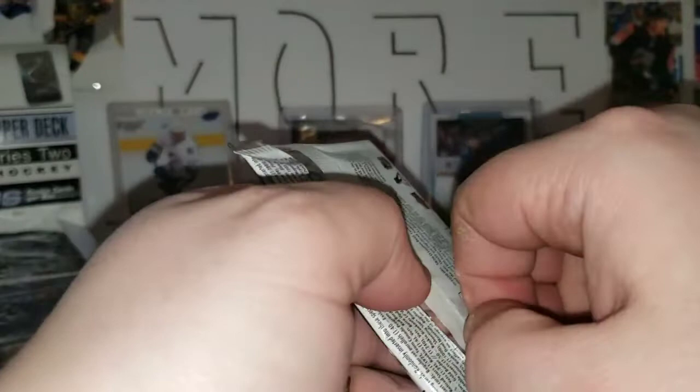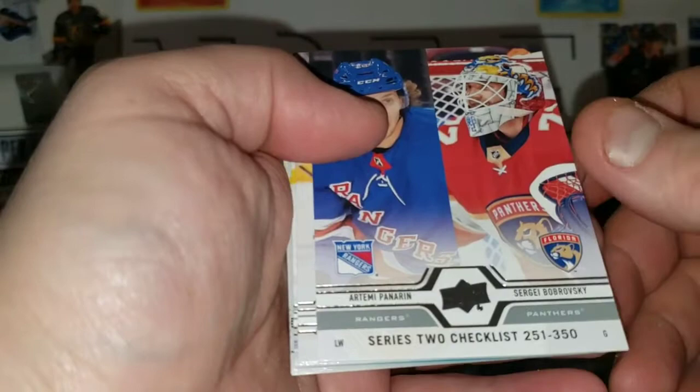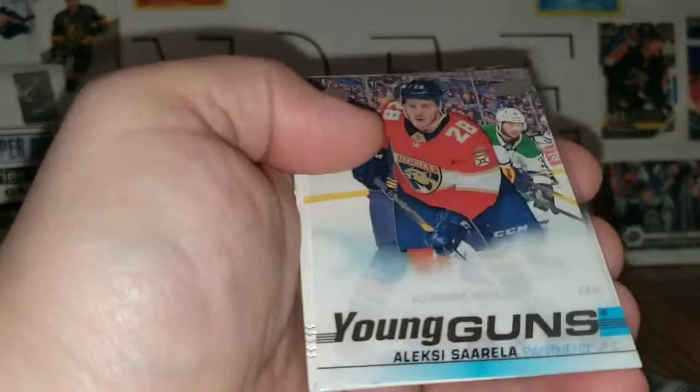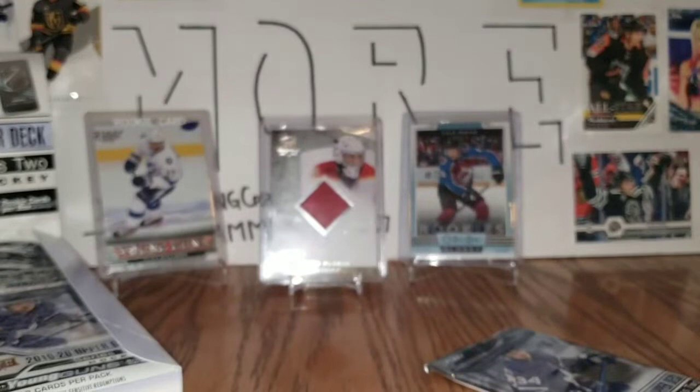Kirby Dach — right on, that's a good one. Adam Henrique, Neil Pionk, Vincent Trocheck, and Matthew Tkachuk. If anyone pulls a MacKinnon and wants to trade, let me know. Artemi Panarin, Sergei Bobrovsky, checklist, Andre Burakovsky, Brady Skjei. And look at that — an acetate Young Guns of Alexei Sorella. The odds on those are insane — one in 288 packs — so that is a hit and a half!